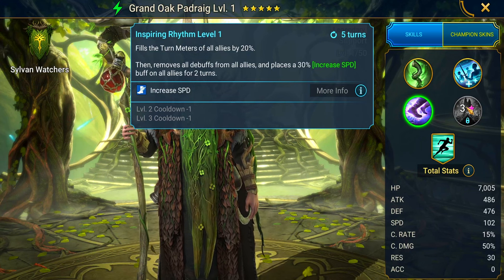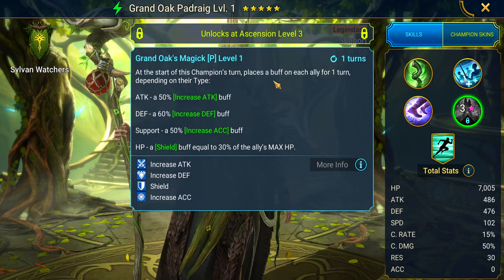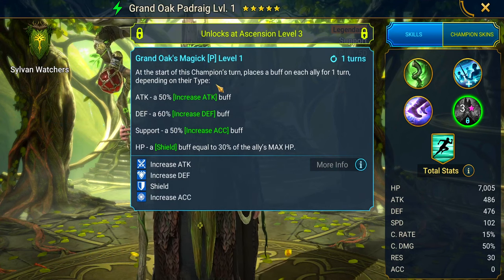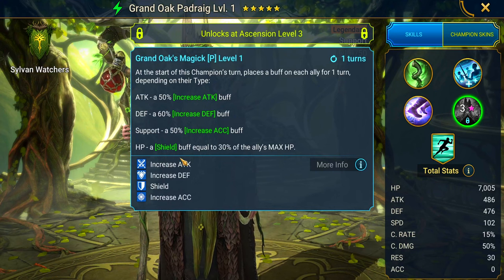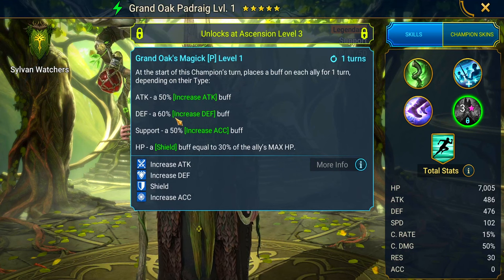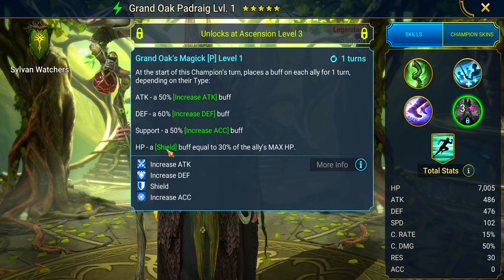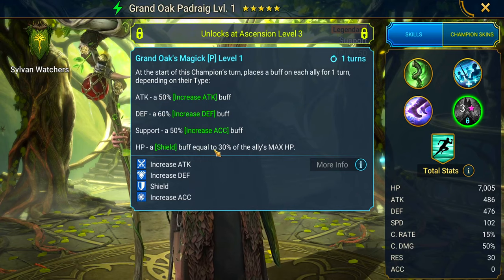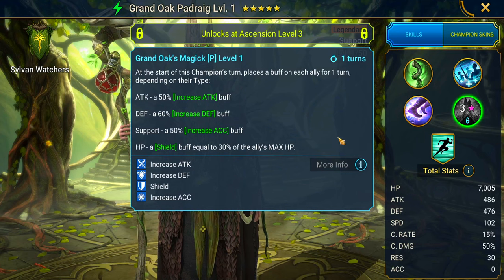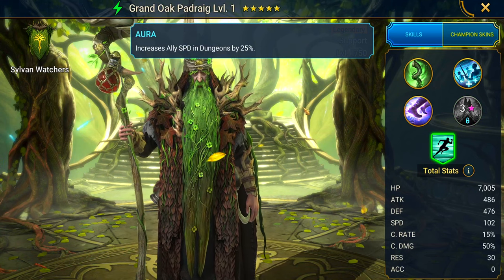But it gets even better. Check out this passive — Grand Oak's Magic. At the start of this champion's turn, it places a buff on each ally for one turn depending on their type. Attack champions get a 50% increased attack buff, defensive champions get 60% increased defense, support gets 50% accuracy, and HP champions get a shield buff equal to 30% of the ally's max HP. Then there's the aura: increased speed in dungeon by 25%.